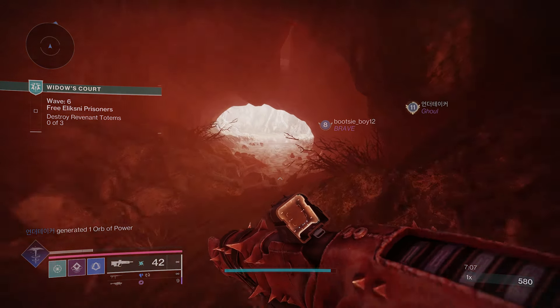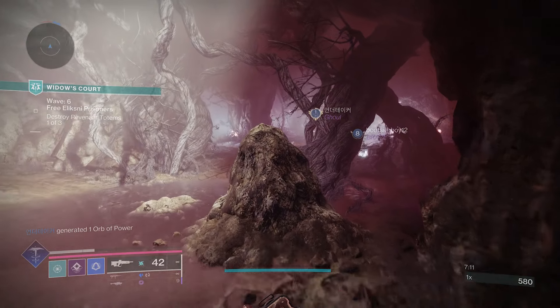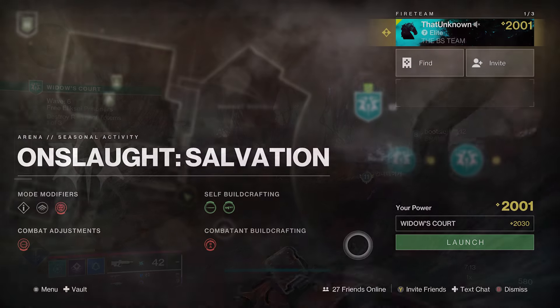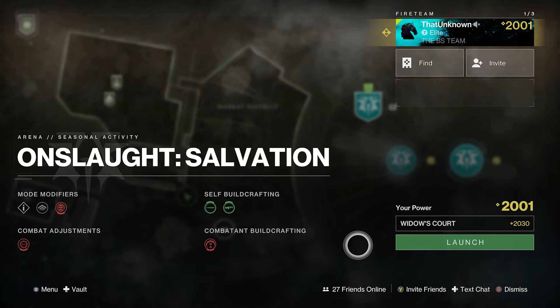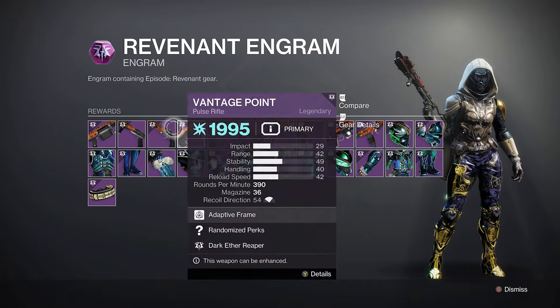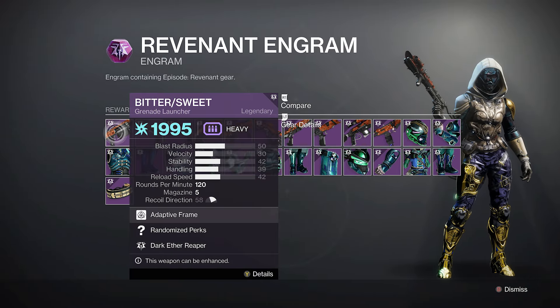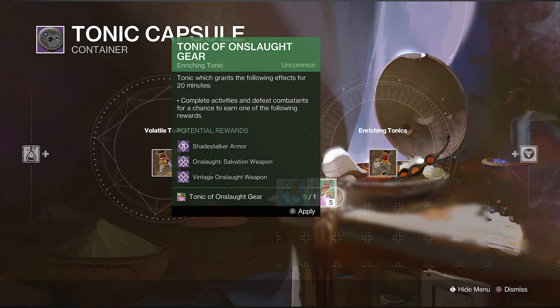The first thing we need to talk about is where to actually get this weapon. There are two main places: the first is the new Onslaught playlist, where you can get all the seasonal weapons including this one, and the other place is from our seasonal vendor — this time being Idol. Whenever you turn in engrams to him he'll have a chance to drop this pulse rifle. When playing Onslaught, don't forget to use your Tonic of Onslaught Gear, as this will make it more likely that you get the seasonal weapons.